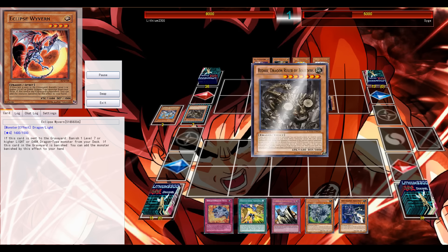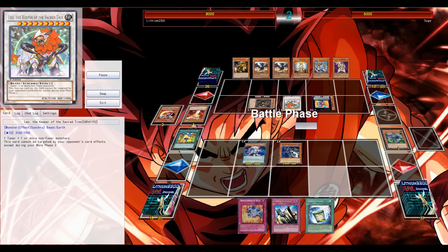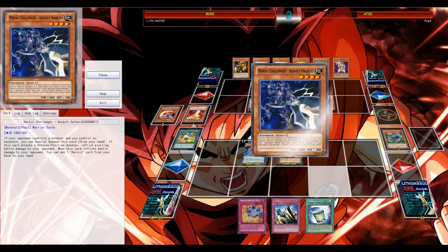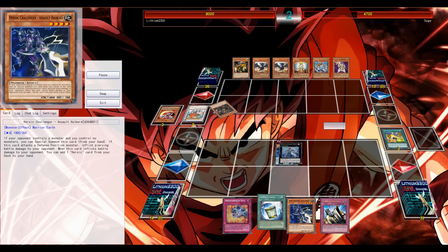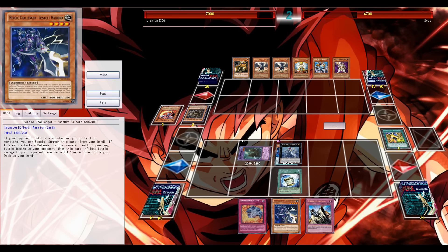He also goes to Lavaval Chain to set up those double Eclipse and Redox as well, which is fine. But I believe a minor mistake on his part is not setting up the double JD and the Light Ray monster in his hand — so not enough lights in his grave, and that's going to hurt him especially after this huge Exciton blowout.